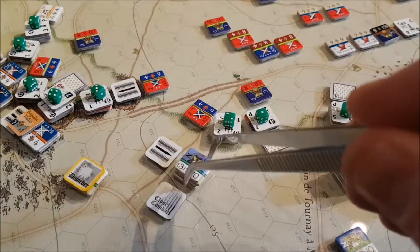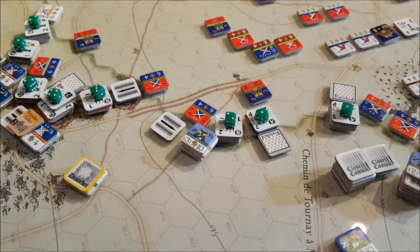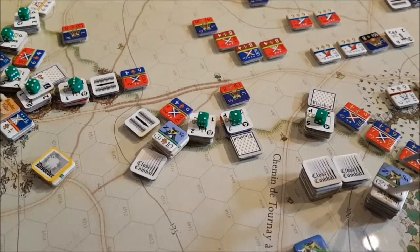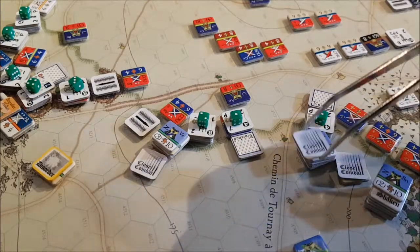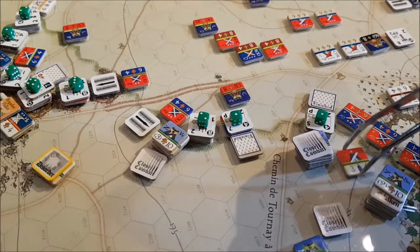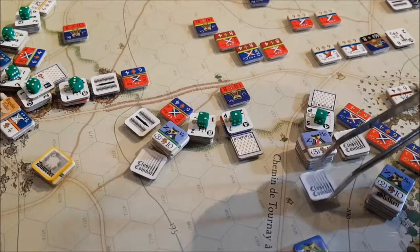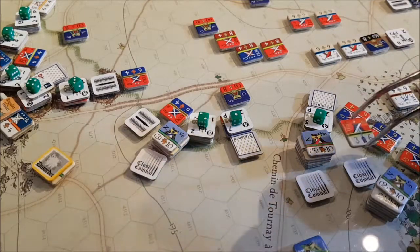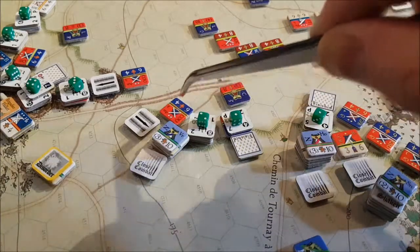Fribergen's brigade will of course charge, and then Hompage brigade will charge this unit. The independent unit here will charge one hex forward. So they all passed their morale checks. Now we designate individual close combats: Hompage brigade will attack here, and Fribergen's brigade will attack these two units here.